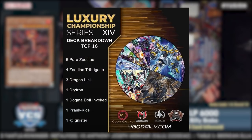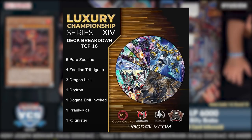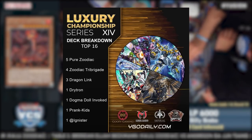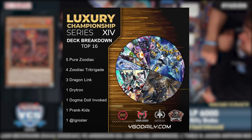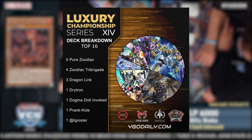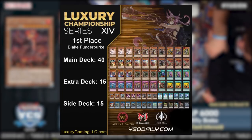Tribrigade already proved itself to be an amazing midrange deck, but with the release of Bearbrumm the deck was elevated to an entirely new level. It had a new Link 2 that acted as extension, and more importantly it gave Tribrigade a direct avenue to search out Revolt — a combination of Dimension Fusion and IP Mascarena — to disrupt the opponent on their turn with Shuraig and generate additional advantage with Kitt and Nervil. Zoodiac Tribrigade absolutely dominated. At LCS 14, the deck occupied nine of the top 16 slots — five Pure Zoo and four Tribrigade Zoo — finally taking home a first place finish under Blake Thunderburk with Tribrigade Zoo.